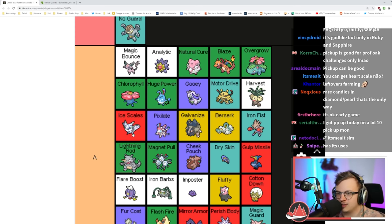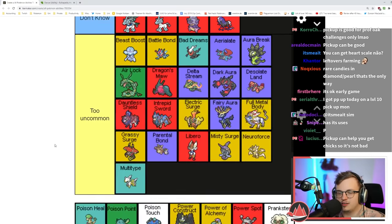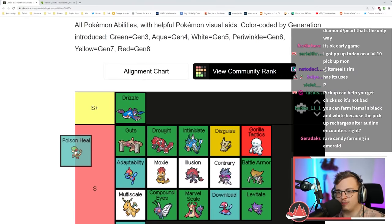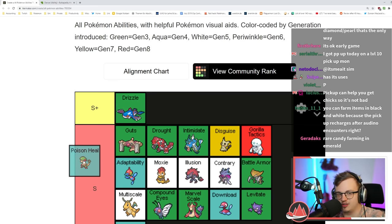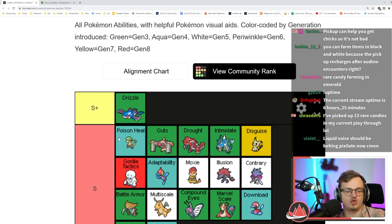Pixilate is really good — Fairy type moves are really good. I think it's S tier or close to it. Plus is the same as Minus. Poison Heal is busted — you can poison your Pokémon before the fight, give it Leftovers, then spam Protect and Substitute and you win every fight.